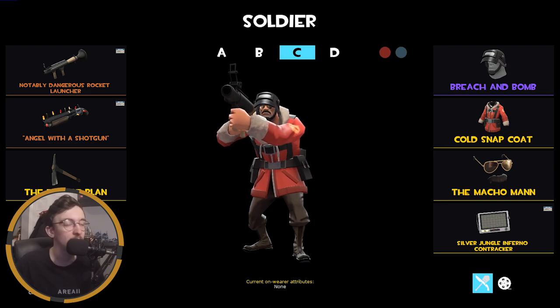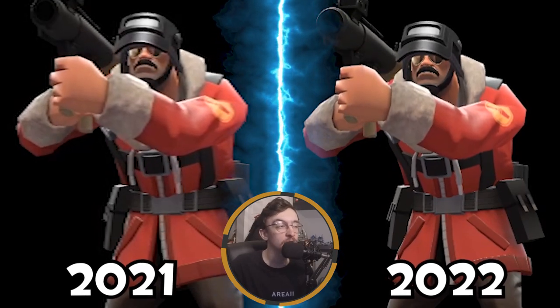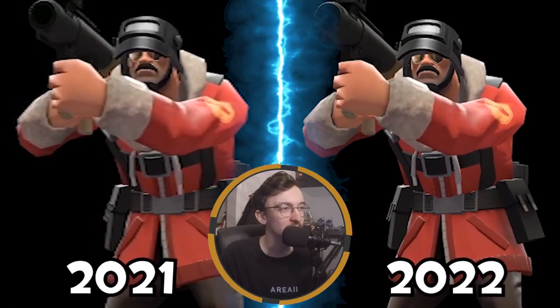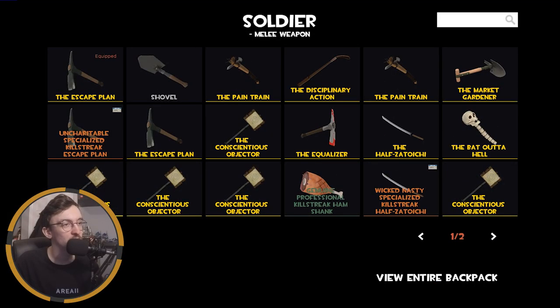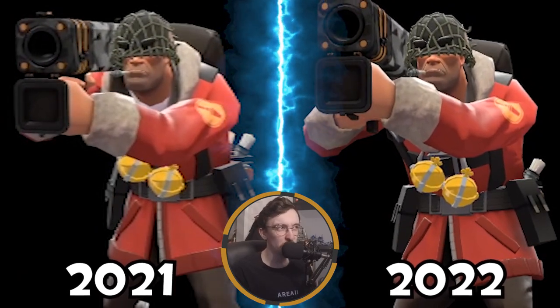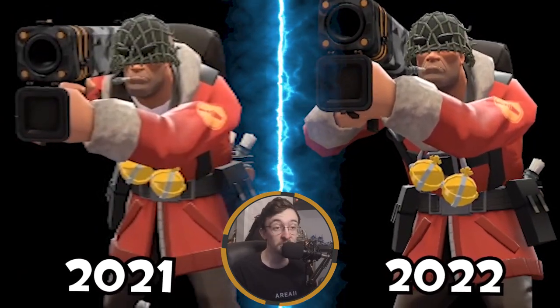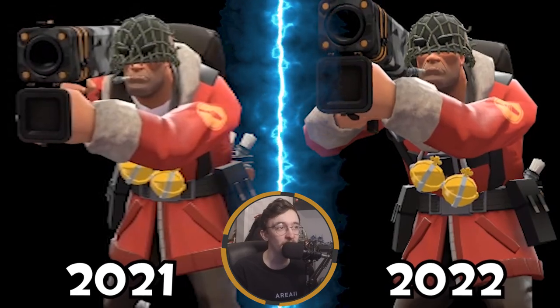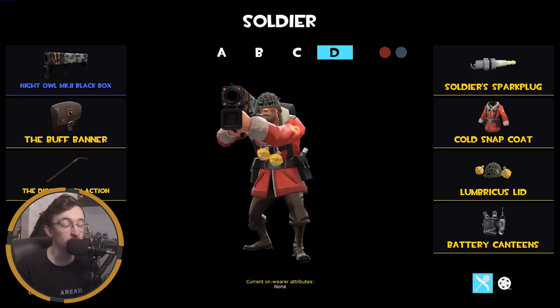Maybe I should experiment with Soldier loadouts in 2023. This is my Hail Zone loadout — I barely touch it and I haven't done a Hail Zone video in a while because the jump between kills is getting a lot bigger. For MVM, the loadout hasn't changed much from last year — just a different Black Box. I might switch out the Lumbricus Lid at some point.